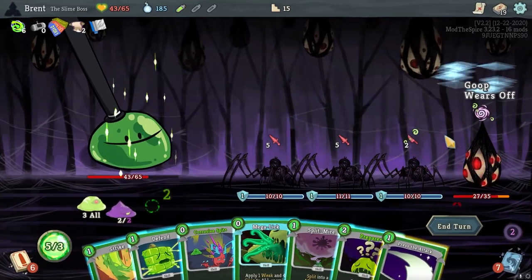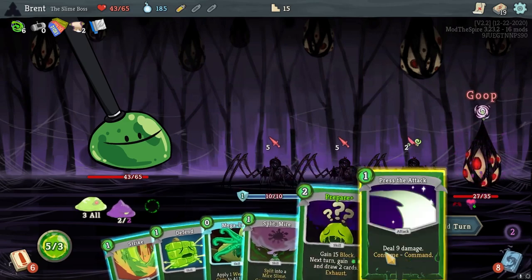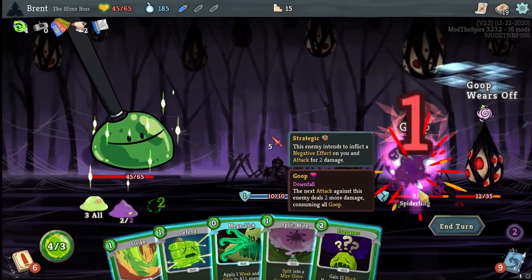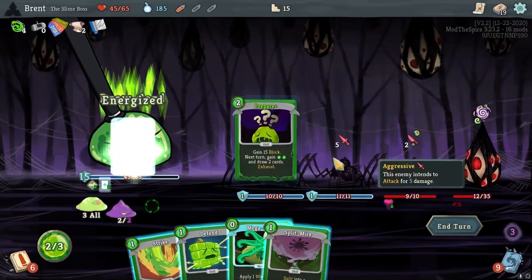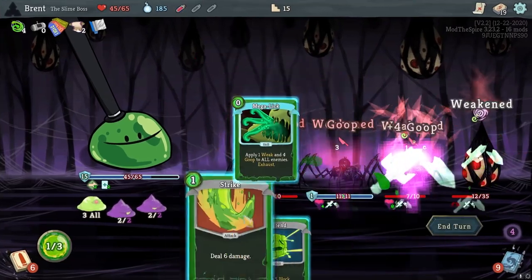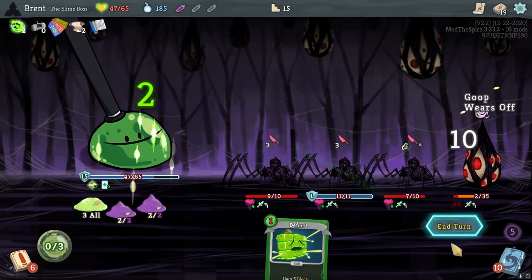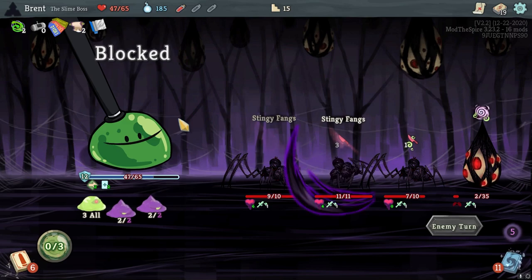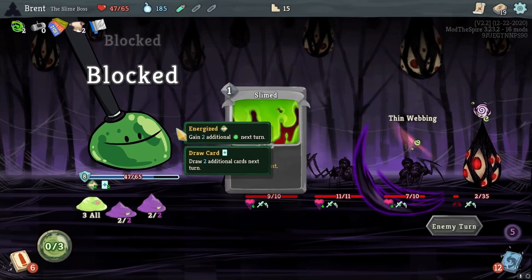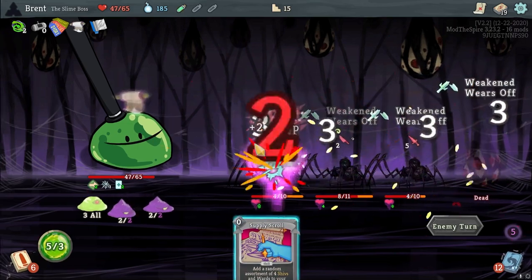Let's draw that card. Press the attack here. We'll go corrosive, attack. I'm going to prepare again, get that mire going. Mega lick. I'm just going to almost finish them off. They cannot skip past my armor, and the back one's dead now.